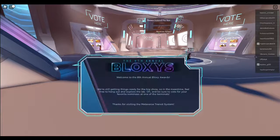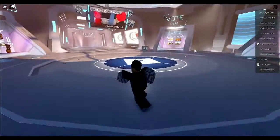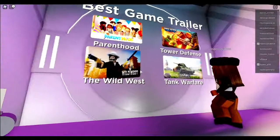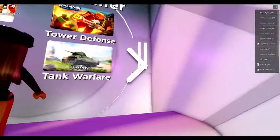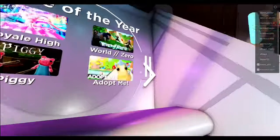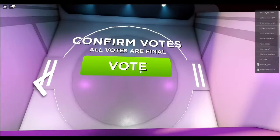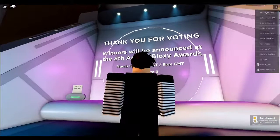After you join, you have to vote. You can pick anything — you don't have to pick the right answer, so you can just pick a random one. Once you've done all that, just press vote, and as you can see, I got the badge.